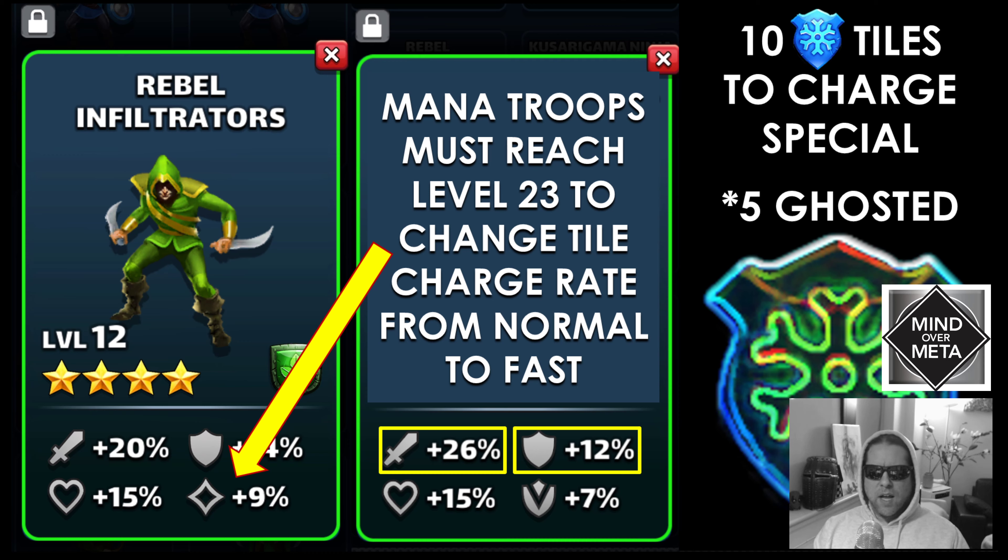Once you get the mana troops to level 23 in ice, you can use those to increase King Arthur's charge rate. Until then, be creative — maybe you want to use the crit troop. I actually like the mana troops if you have them with King Arthur because you also get the pierce ability, giving you a chance to bypass enemy shields with his high single target attack.